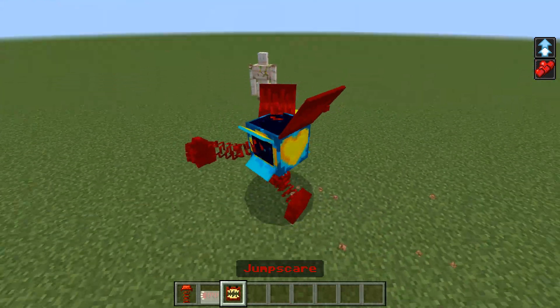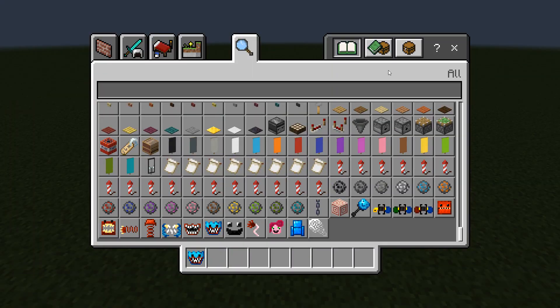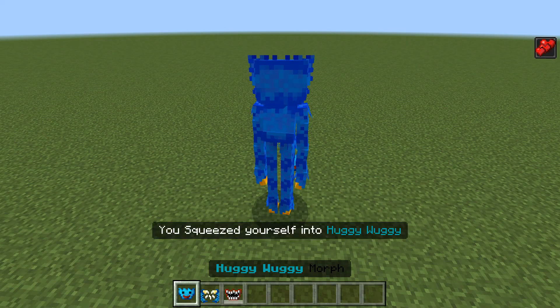And of course we have a Jumpscare. Come here. And the last morph is Huggy Wuggy — of course, the classical character.